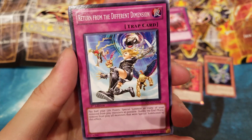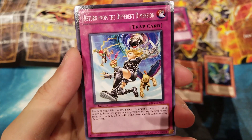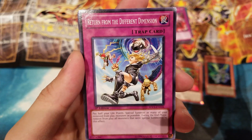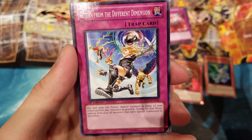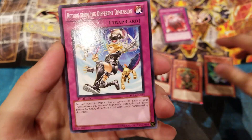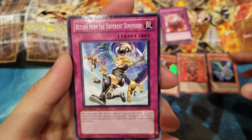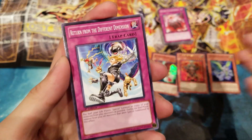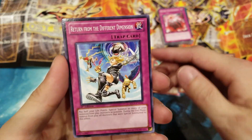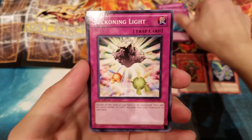Return from the Different Dimension was really strong: all you do is pay half your Life Points and Special Summon as many banished monsters as you want. During the End Phase you remove from play all monsters Special Summoned by its effect, but back in the day being able to Special Summon so many monsters from your banished pile was incredible. You could quickly use them for Master Hyperion's effect to pop cards on the field — a really really powerful combo.